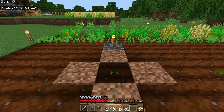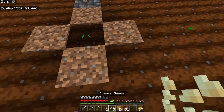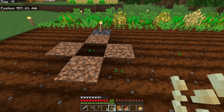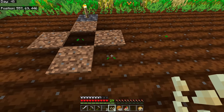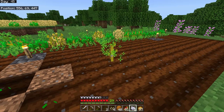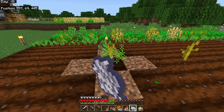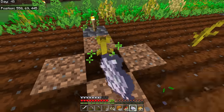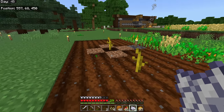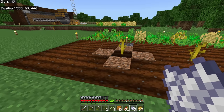Just like other plants, you can't put two melon or pumpkin seeds right next to each other — that will significantly slow down the growth rate. Bone meal on the stem will grow the stem, but once it's fully grown bone meal does nothing; you can't bone-meal the stem to get instant fruit like you can with other crops.